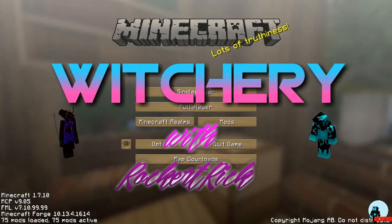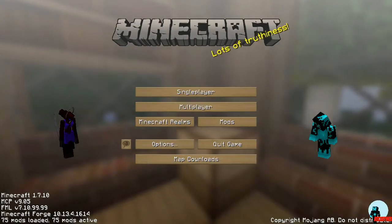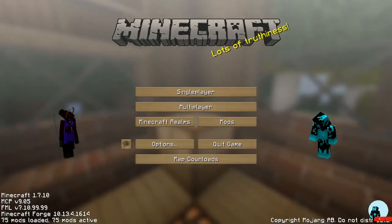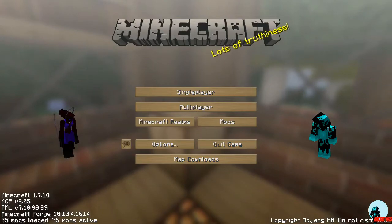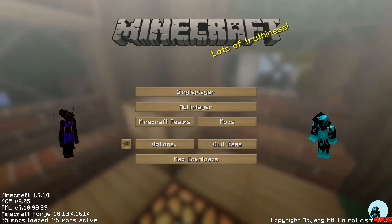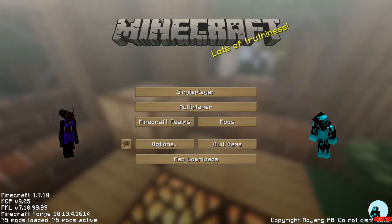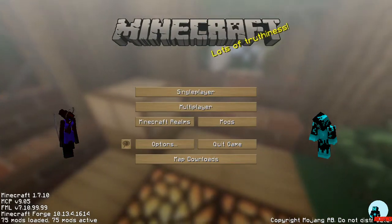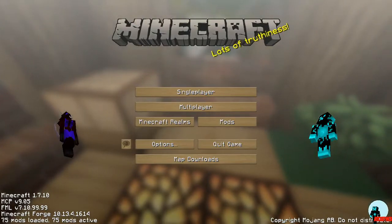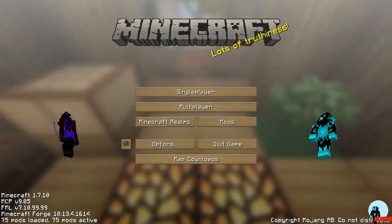Hello everybody, Rick here with another episode of Tegan's Guide to Witchery. There has been an update — we are now at version 171 for the mod.